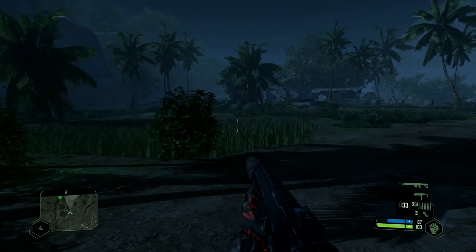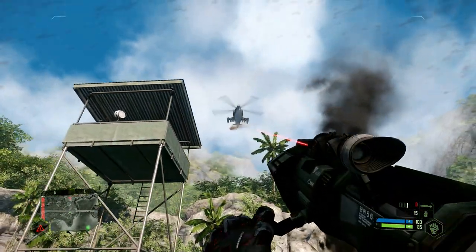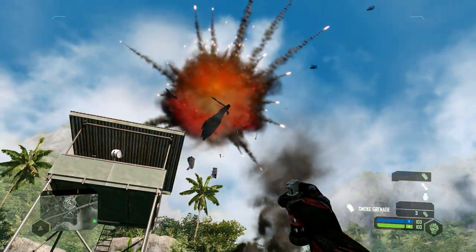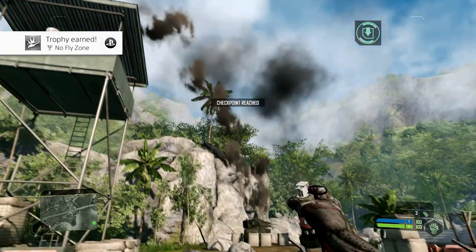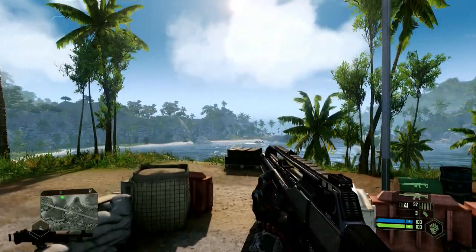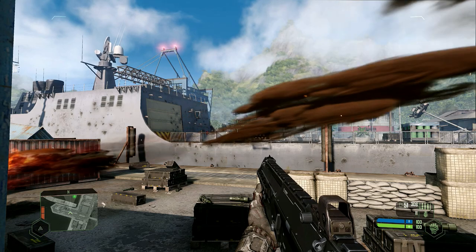This next one is a bit further — take note of the story mission objective. This is on the way to the harbor. I missed him there but luckily I just had one shot to take him out — there we go. No-Fly Zone done and dusted. There are a couple more choppers but I just showed a few. This is the harbor area and it's part of the story mission, so you'll come past here at some point in your playthrough.